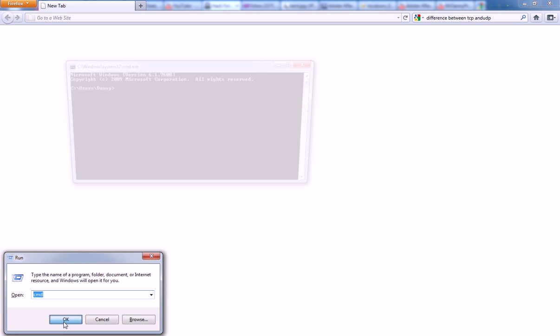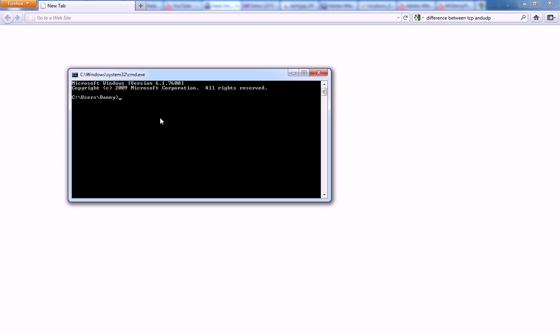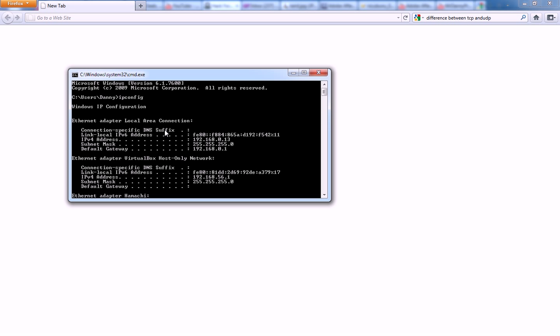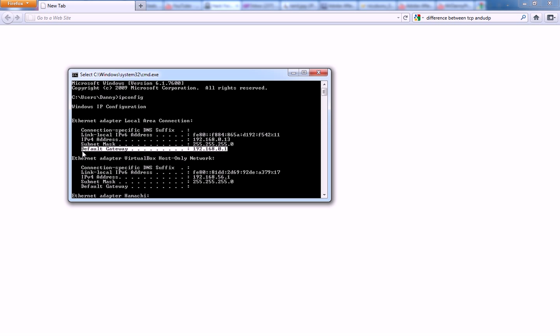First, you're going to want to find your gateway's IP address. Hit the Windows key and R, type in CMD, and hit Enter. Or you can click on the Start button and type in CMD and hit Enter. That will bring up Command Prompt. Type in IPConfig, then scroll to the top and it will say Default Gateway with a number — usually 192.168.1.1, in my case 192.168.0.1, but it can vary.